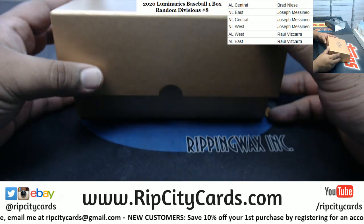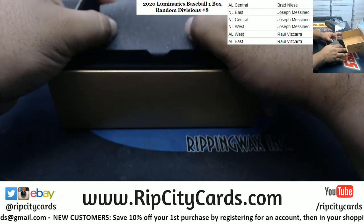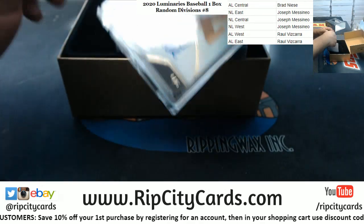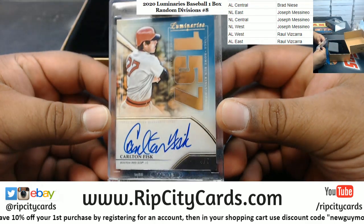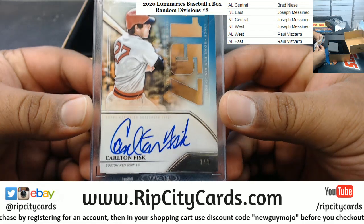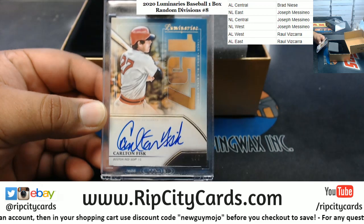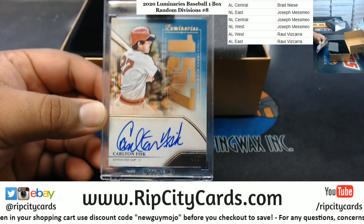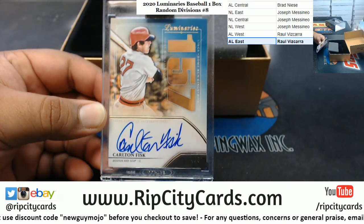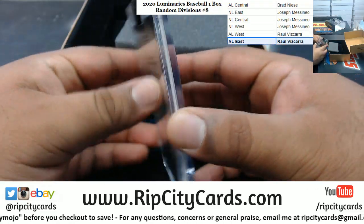Alright, let's see what we got. Good luck everyone. We've got Carlton Fisk, number four of five - the on-card encased autograph right there. He played for the Red Sox. The Red Sox are in what division? The AL East. AL East is Raul - so there you go Raul, that Carlton Fisk 4/5. Congrats!